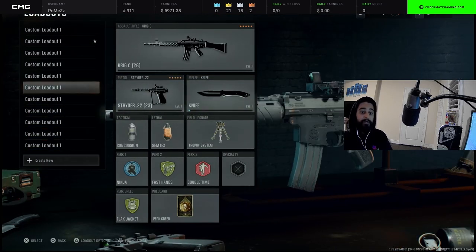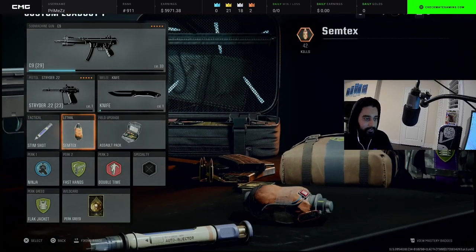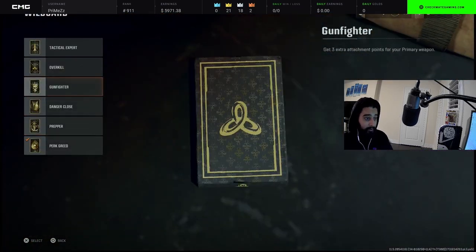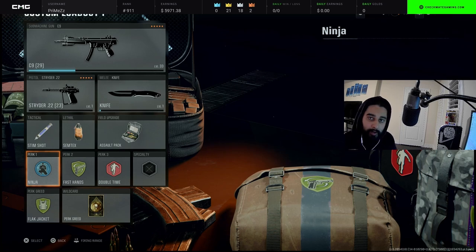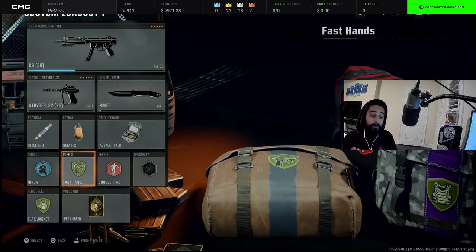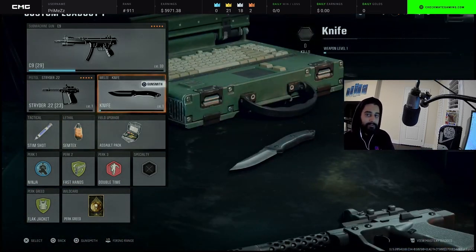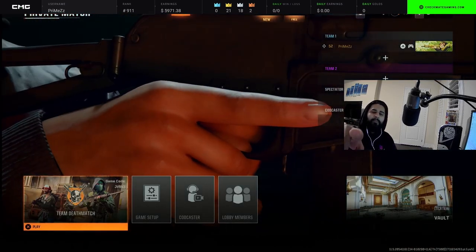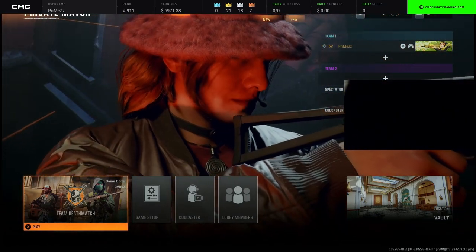And yeah, those are all my classes. We're in private match because I don't have the attachments unlocked in public match, but you get the gist — same thing, just put these attachments on your pub classes. Choose as you please for tacticals, lethals, and field upgrades. I suggest ninja, double time, and flak jacket, and if you have a fourth perk, fast hands so you can switch weapons and throw tacticals faster. Comment below which class you think shreds the most, and I'll catch you guys in the next one — stay blessed.